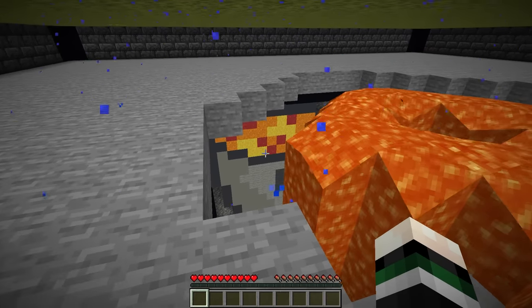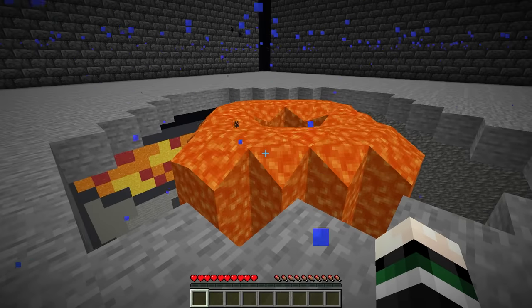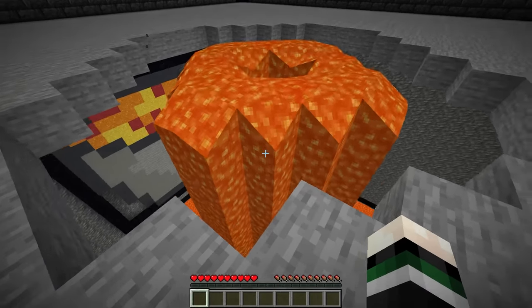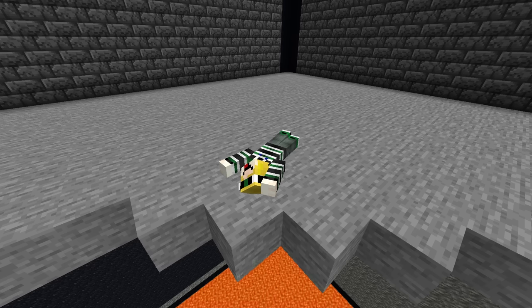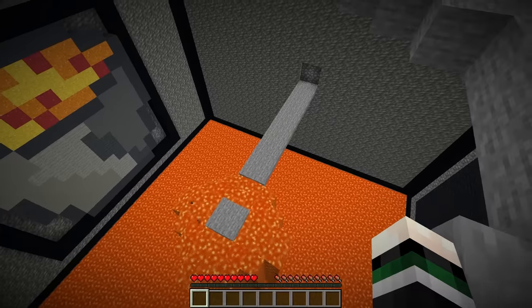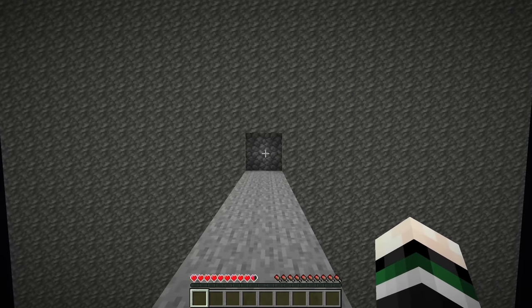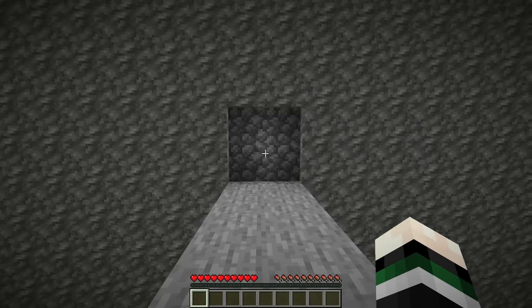I saw something I've never seen before. Instead of a stick or a piece of coal, the fuel source was a bucket of lava. I thought the pit was about to reset like it usually does, but the lava stayed, and I was still on the edge. Was this the infinite fuel source? I thought that was made up. I waited for hours for the lava to drop, but nothing happened — until it finally moved. I waited an entire day, and soon enough, the platform was exposed. I knew this was my chance. I jumped down to the bottom.